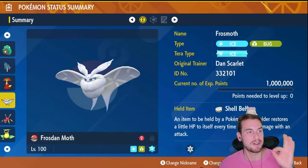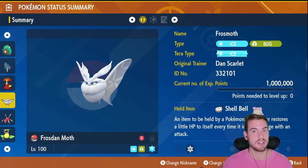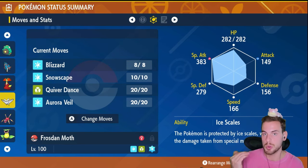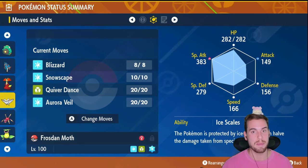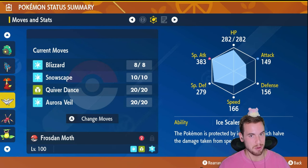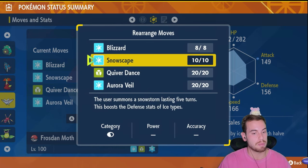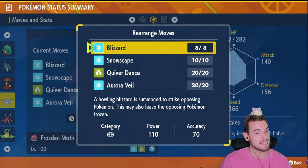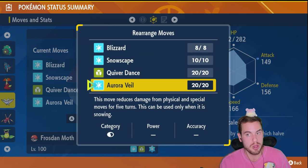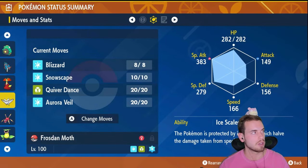Up next is an effective mixed support-attack Pokemon for group raids. Frostmoth is not going to be able to solo, but it is Tera Ice and uses the Shell Bell held item for some recovery. It's going to be particularly effective if Serperior only uses Special Attacking moves, as the ability Ice Scales halves all damage from incoming Special Attacking moves. We can further increase our Special Defense with Quiver Dance while increasing our Attack Power, and once we throw up Snowscape, Blizzard will not miss. We can also use Aurora Veil to halve all incoming damage for not only Frostmoth but for our allies, making this Moth a really effective support Pokemon in helping all your teammates become tanks.